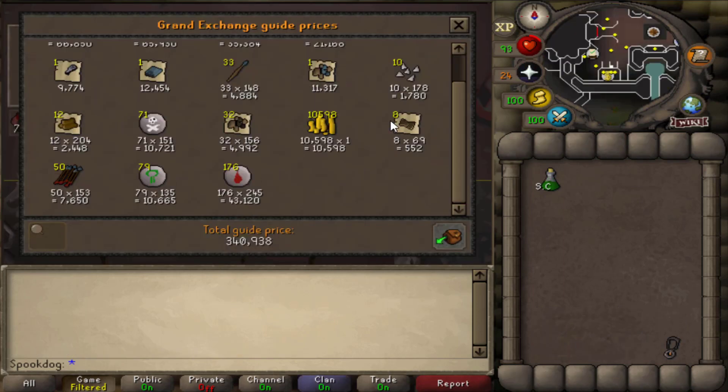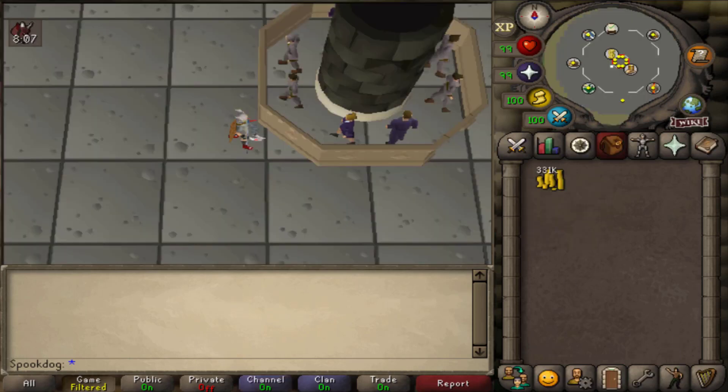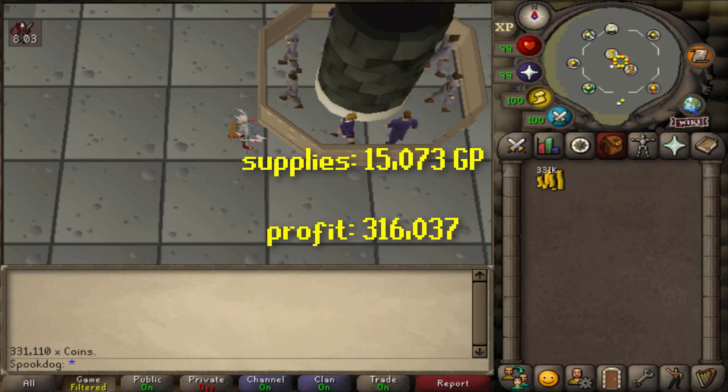The hour is up. Here's my loot — no Blood Shard, unfortunately. My loot sold for 331k. I used 1.5 Super Combat Potions, which is 15k. So my profit is 316k, which isn't bad for not getting the drop I came here for.